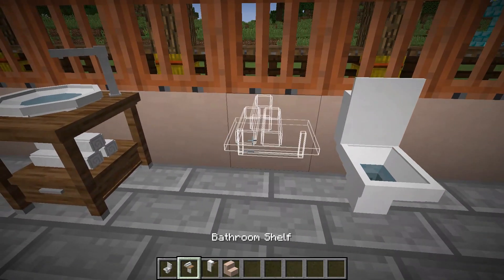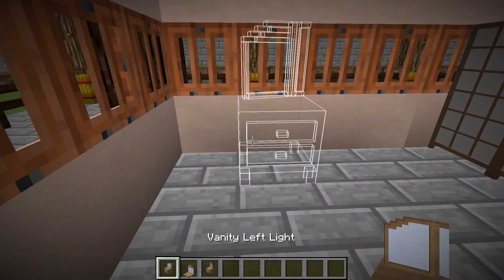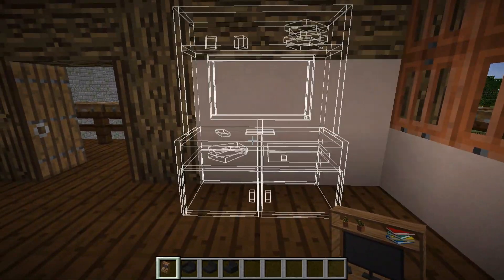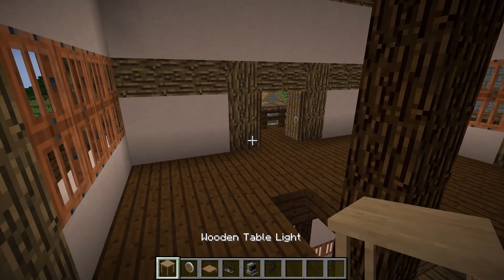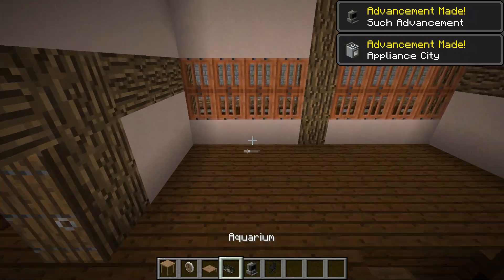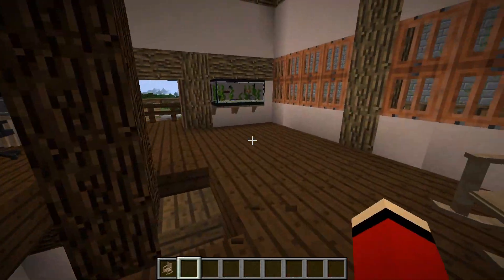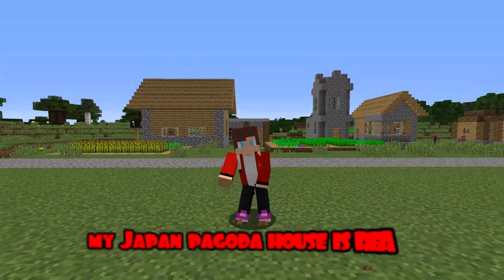Now the toilet and towels. Here's the toilet paper. I'm putting on a dressing table. I'm putting a bare skin on the floor. I'm putting on a TV and an armchair. I'm putting up tables and a computer chair as well as a computer. I put shelves and an aquarium on them. I'm putting up a rocking chair. It remains for me to close all the doors. My Japan Pagoda house is ready.